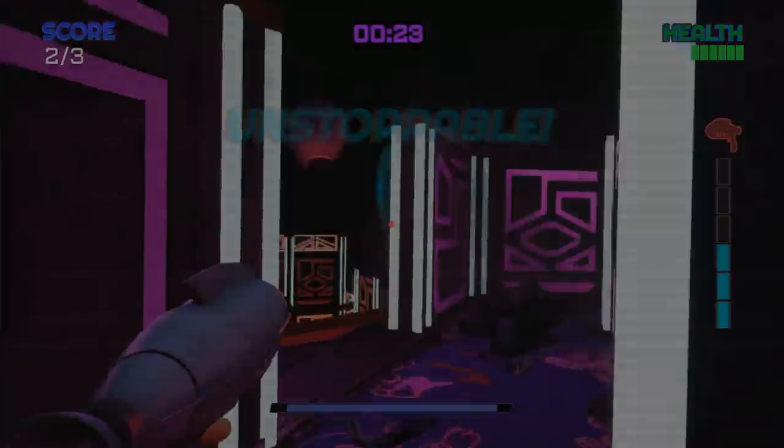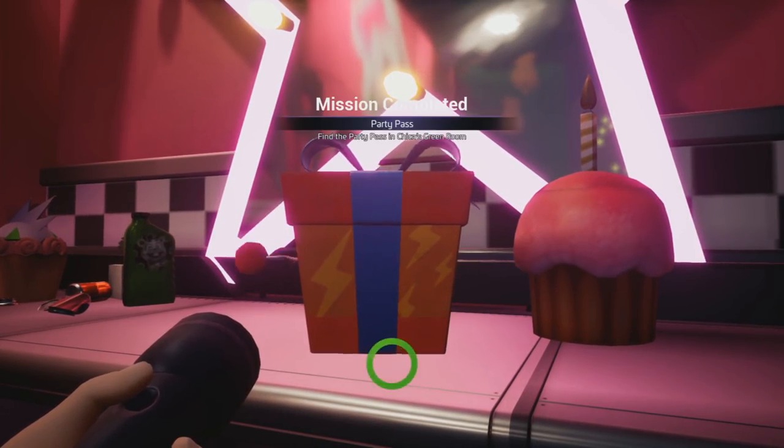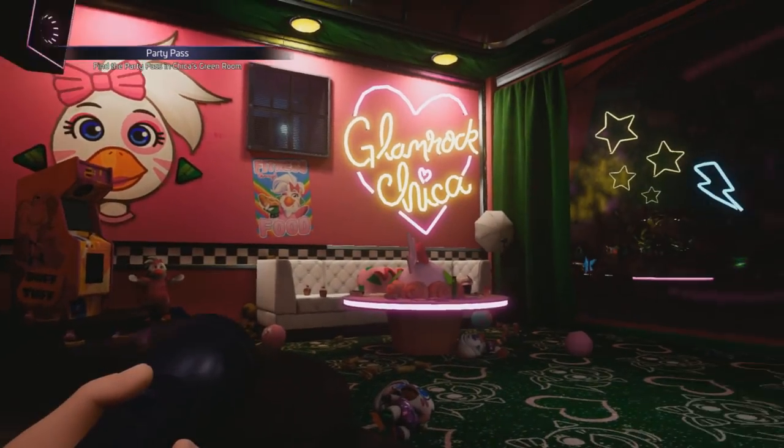As you know, eventually you'll come across a party pass during the story, and you'll have to decide on going to Phazor Blast or Monty's Gator Golf.